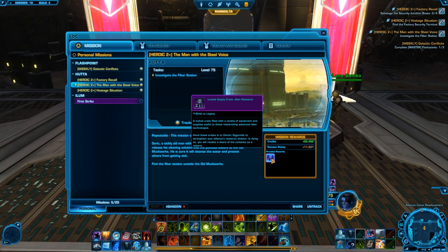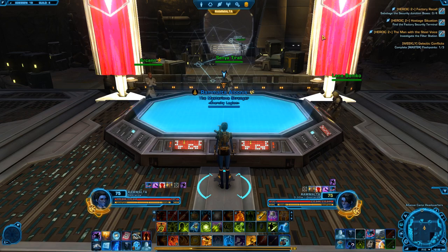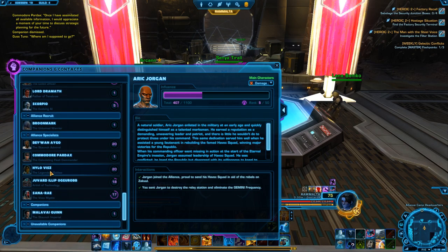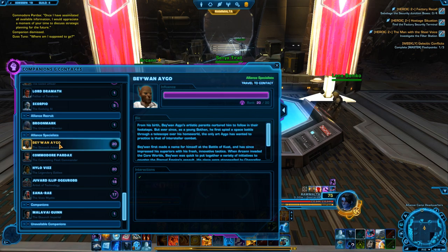Now in return, the specialists — if I go into the Contacts, I will show you them. These contacts will give you special crates with unique armour and companion gifts. The only part we care about in this video is the companion gifts, because they sell on the GTN from anywhere between 90k and 200k each — those are the gold companion gifts you are looking for.